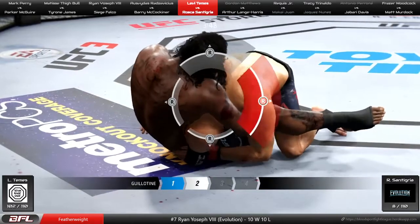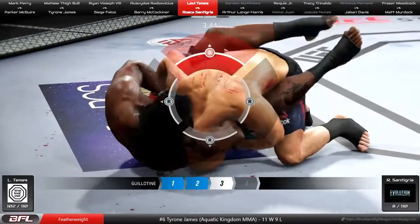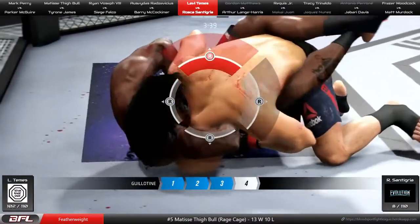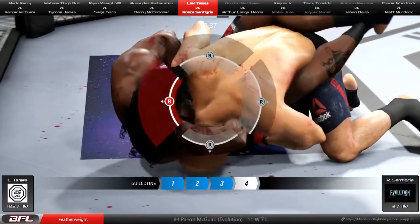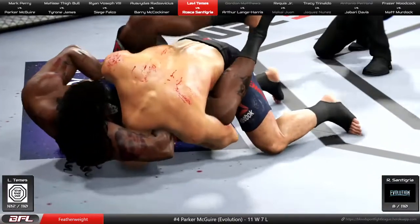What he needs to do to get the guillotine is first, he's got to throw his arm over the back of his opponent's head, then he's got to slide his forearm underneath the chin. From there, he's got to grip his hands together and then rotate his body so that the neck... Oh, my God!